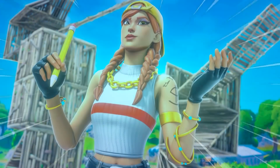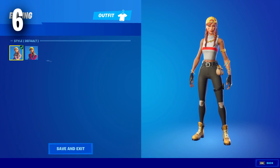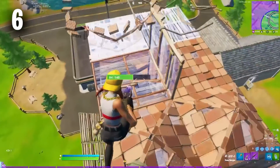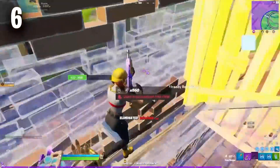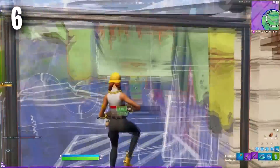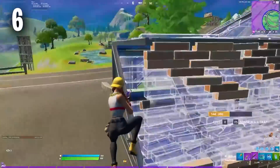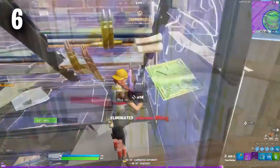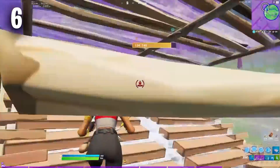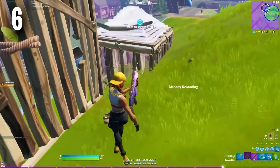Moving on to the number 6 position, we have Aura, coming in at number 6. This is a really amazing 800 V-Bucks skin and definitely worth buying if you don't already have it. It has been so tryhard for quite a few seasons now, and for such a cheap price it is definitely worth picking up. You see so many people using this in every single game — regardless of whether it is arena, casual games, box fighting, or even competitive matches, you will always come across a lot of people using this skin.